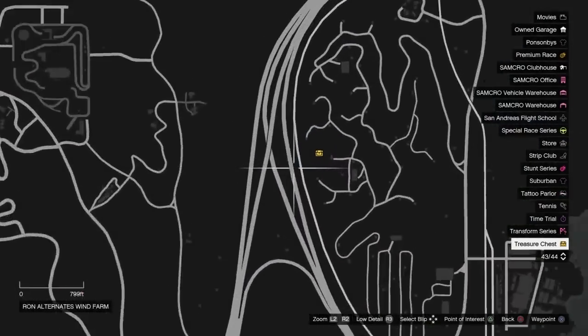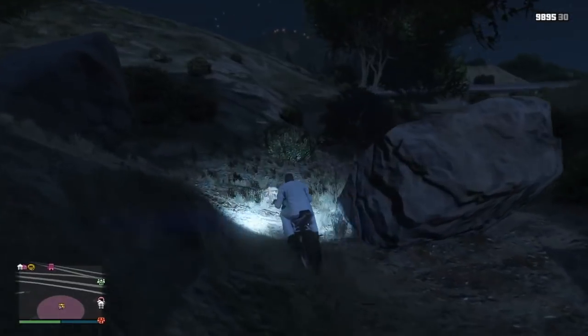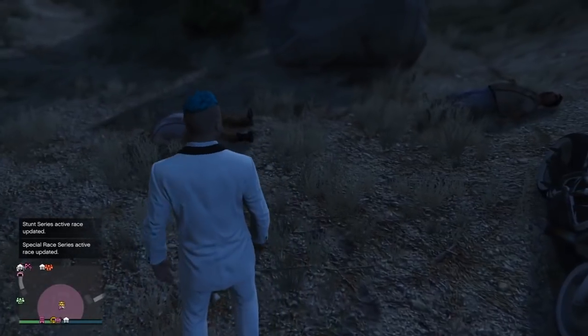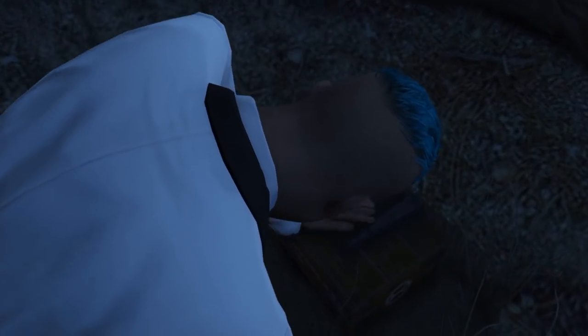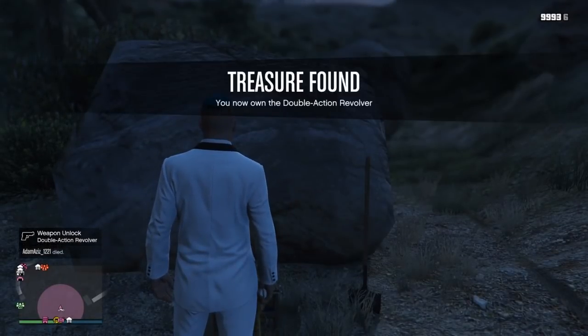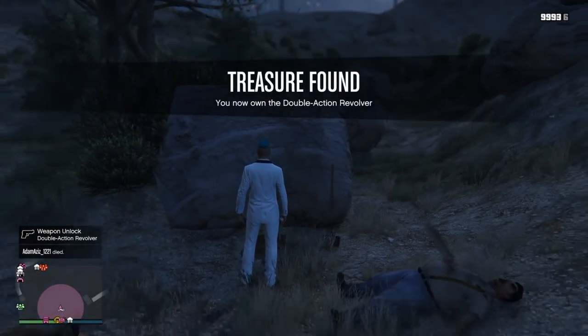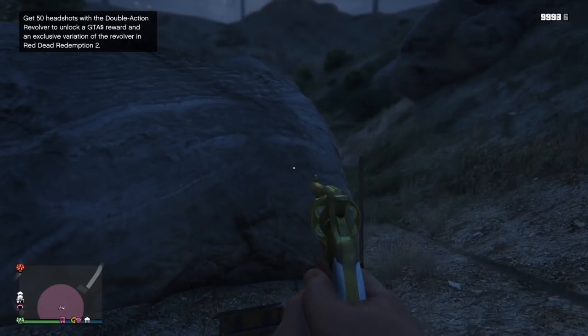Mine is down by the windmill, so I head there. I come down into this area and I drive over. I notice there are two dead bodies here, a shovel, and a box on the floor — I'm a bit suspicious, I think something's going to jump out, but it doesn't. I go to the chest and I get this cutscene. Treasure is found! Look at this revolver — it is really nice. It's gold with a white handle, it looks so nice. And that is how you find the treasure on this map.